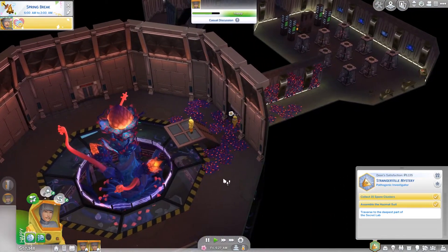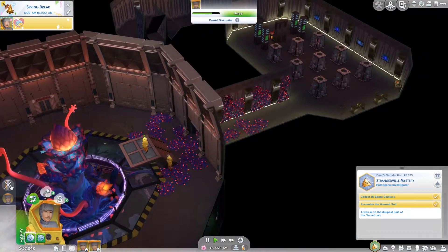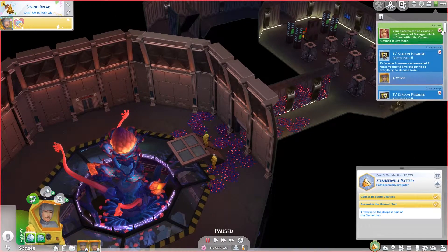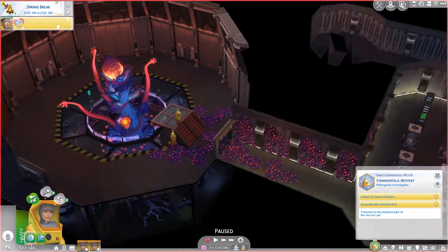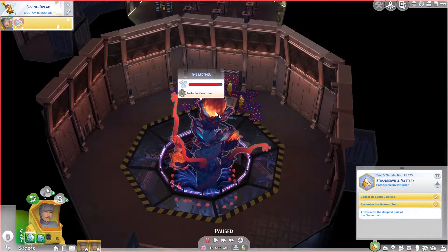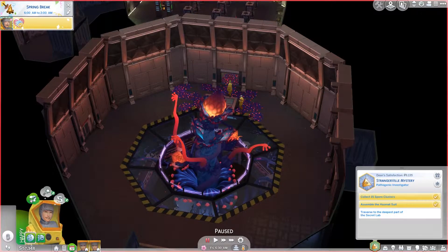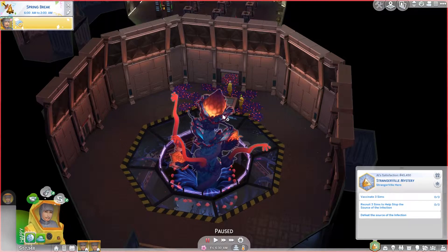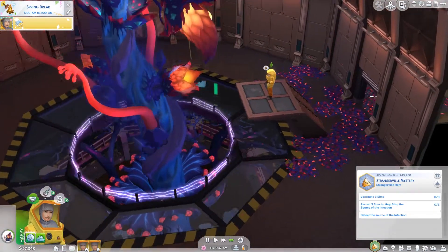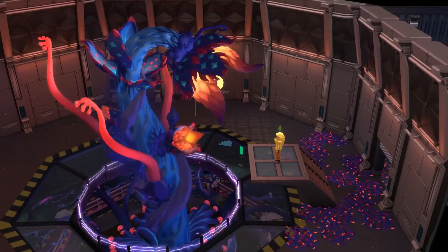If you're doing it with two sims, you've got to come back. The mother is a notable newcomer and we have a very strong bad relationship with the mother - and that was just from attempting to communicate. I wonder what it's going to be if we taunt it. We'll try communicating and see if we have any more luck. We now have the same type of relationship as Dean did.